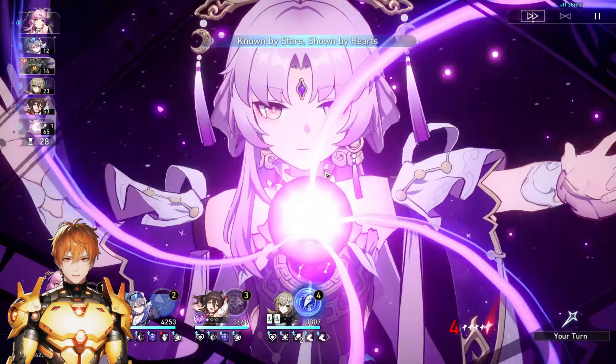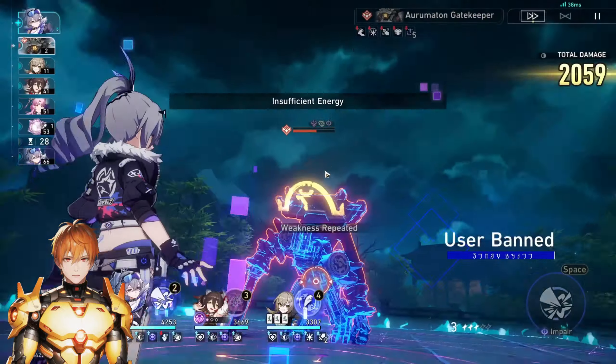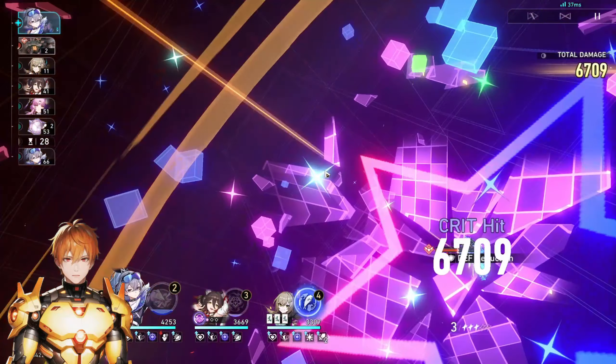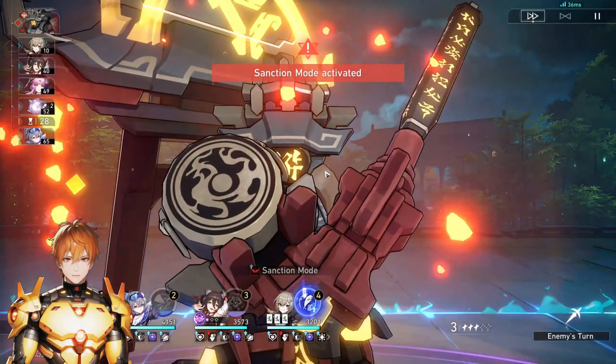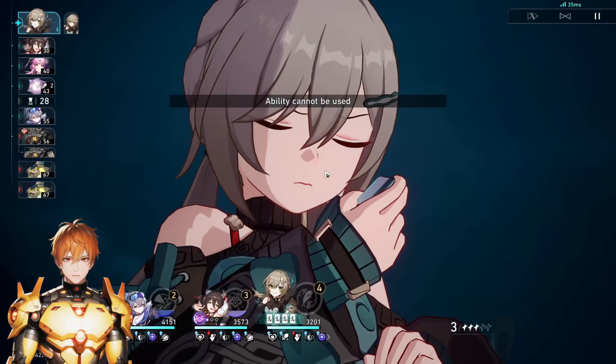With 143 speed you'll basically have four bonus actions over seven cycles, which is good enough. You don't want her to overtake your damage dealers, because then they could potentially lose her buffs when it gets to their turn. If you do get 161 speed, you'll have five bonus actions over seven cycles respectively.